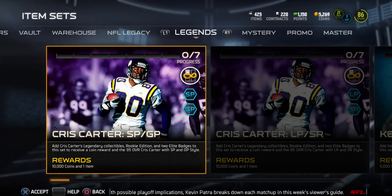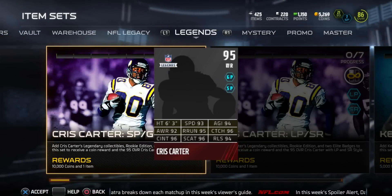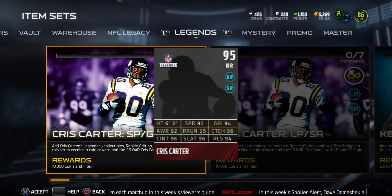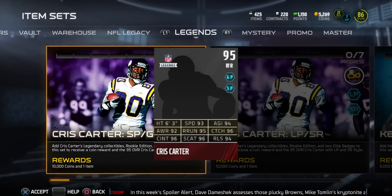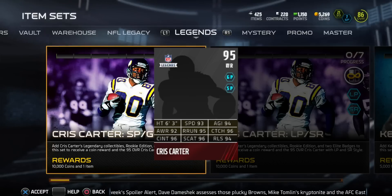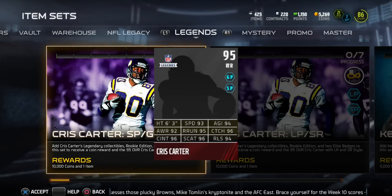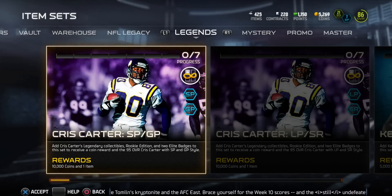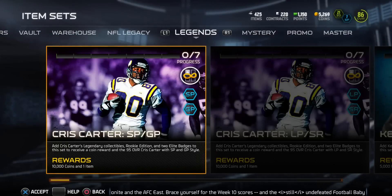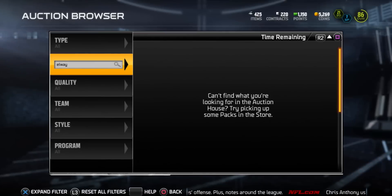His stats are: 93 speed, 94 agility, 92 awareness, 95 route running, 96 catching, 96 catch in traffic, 96 spectacular catching, and 94 release. These stats are really nice — he will catch everything and anything. Definitely be on the lookout for him, I wonder how much he'll go for.